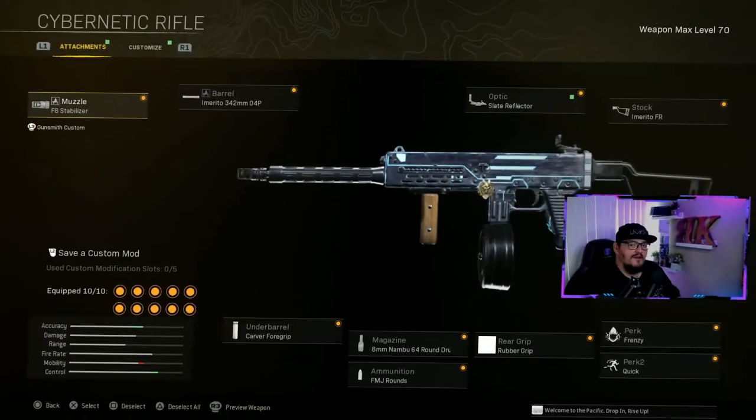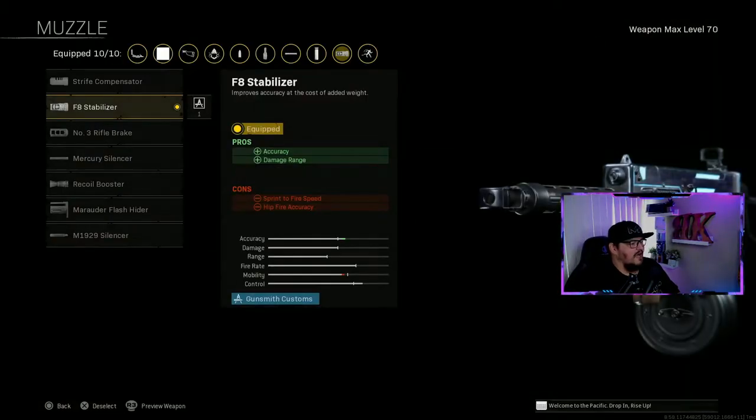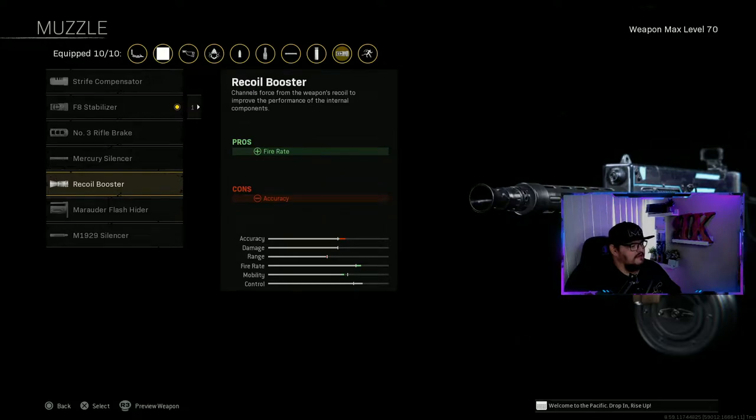Here's the build. Muzzle is the F8 Stabilizer - pros: accuracy, damage range; cons: sprint-to-fire speed and hip fire. I'm not necessarily building this weapon for hip fire, so that's not a big deal. Sprint-to-fire speed is not that bad on this build. A different option you can go for is the Recoil Booster, which helps with fire rate but cons accuracy.